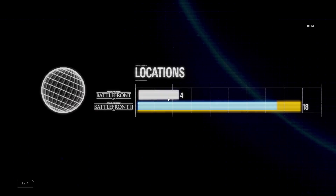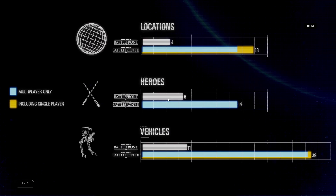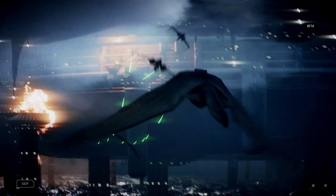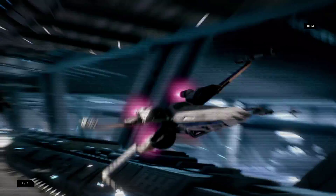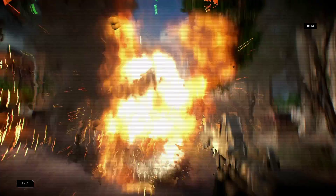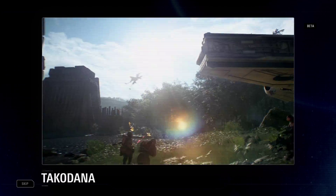Star Wars Battlefront II has nearly tripled the number of locations, heroes, and vehicles as its predecessor. It all starts with the Battlefront — over 14 locations to explore across all three Star Wars eras. In today's beta, you'll have a chance to explore Naboo, Fundor, and Takodana.